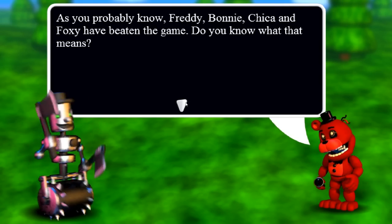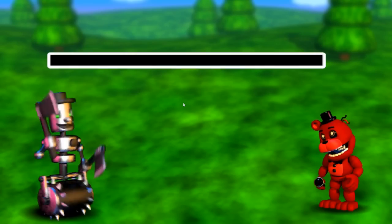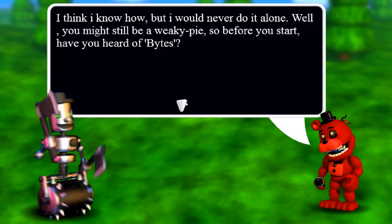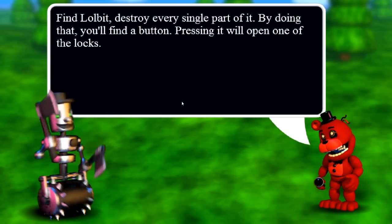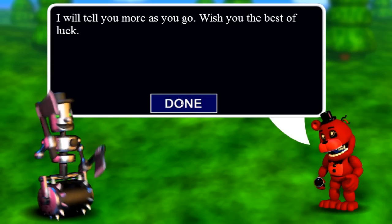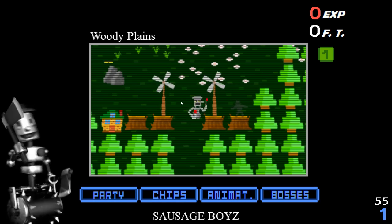As you probably know, Freddy, Bonnie, Chica, and Foxy have beaten the game. Do you know what that means? That means they are stronger, that means more of us will die. I have no hopes either, so I'm sending you four on a mission — you four will defeat Freddy and co before there's nothing left. Find lolbit, destroy every single part of it. By doing that you will find a button. Pressing it will open one of the locks. Remember lolbit at the beginning of the game? He's actually selling his bytes to the good guys, and we as the bad guys want to destroy that so the good guys don't get stronger.